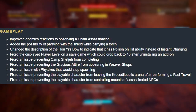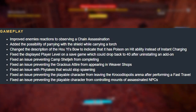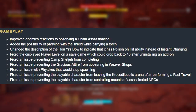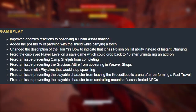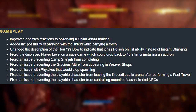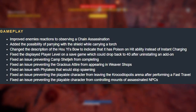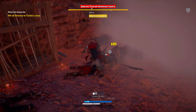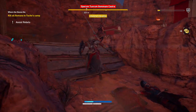The Achilles attire is a DLC item, so that probably explains why it wasn't showing up. They also fixed an issue with phalanx enemies that would stop spawning — that's a very bad issue because we need our enemies to spawn. They fixed an issue preventing the playable character from leaving the Krokodilopolis arena after performing a fast travel, which really does need to be fixed since it's one of the quickest ways there. They also fixed an issue preventing the player from controlling mounts after assassinating an NPC — when you assassinate them, you're supposed to take over the mount.